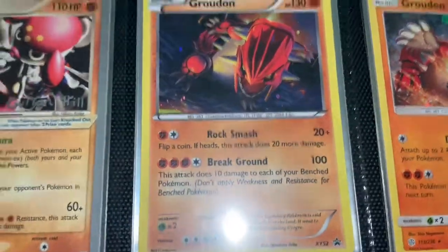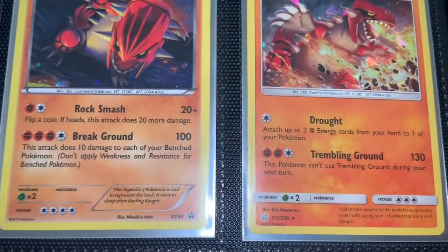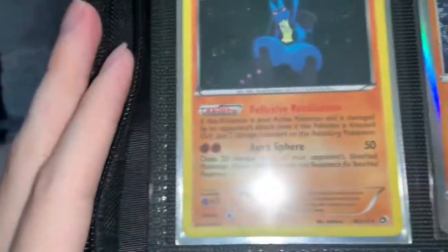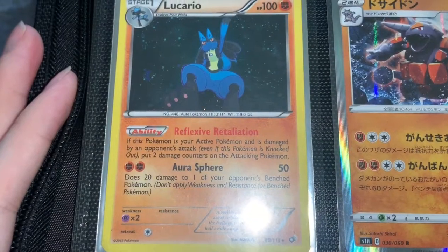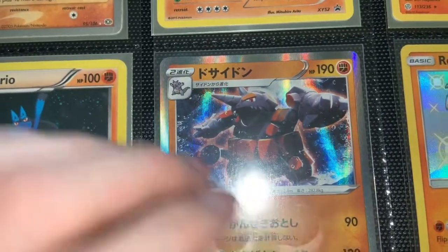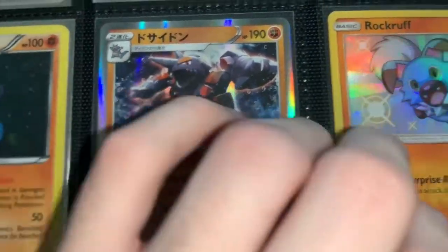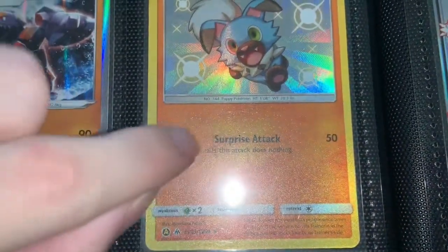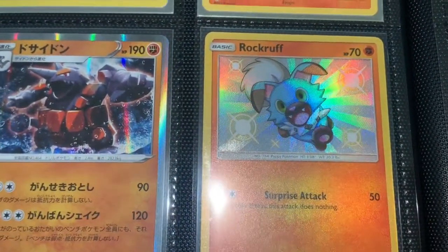Here's a Groudon X and Y promo card, with Shattered holo background — I think that's Cosmic Eclipse. Another Groudon here with the shattered background. Lucario — I don't know where it's from but it's 2013 and it's a holo rare. Rhyperior Japanese holo, probably from Sword and Shield since that's the only Japanese ones I open. And Rockruff shiny from Hidden Fates — super cool card, as you can see the whole card is textured.